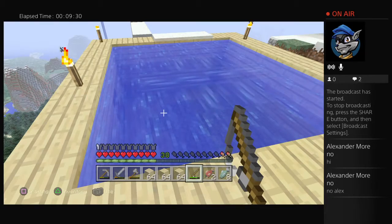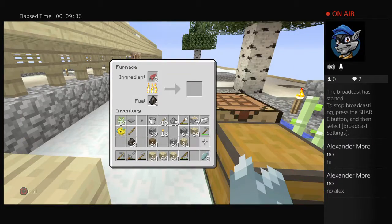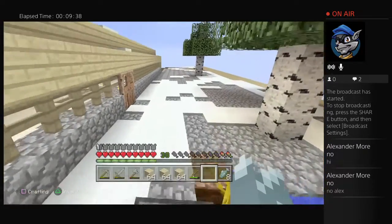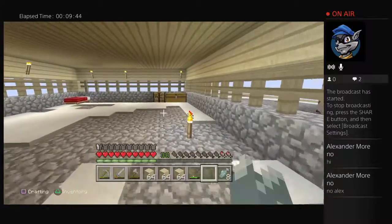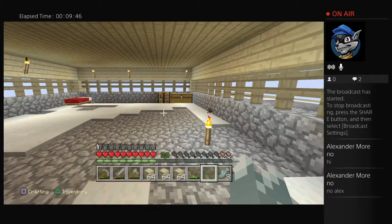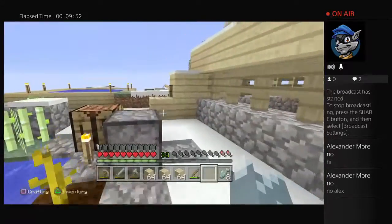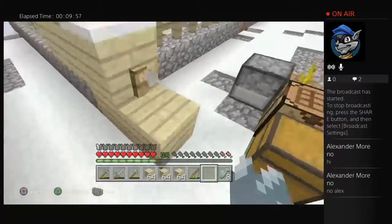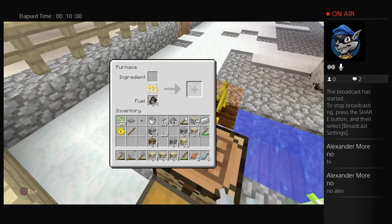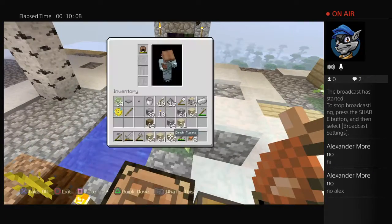There we go. Alright, now we have a total of ten fish. So if we just cook all of this up, then we'll have completed another challenge. For some reason I thought I had another furnace in here — that's okay though. Hey, our wheat's almost done going. Sweet. Alright, boom. So now we have cooked fish. We have a little bit of food. I don't plan on using fish as our main food source, but...